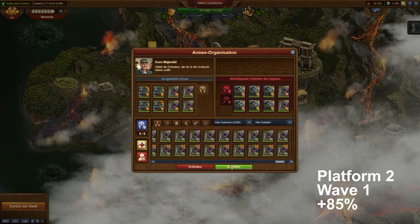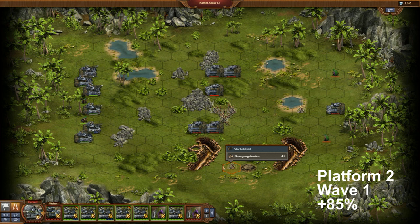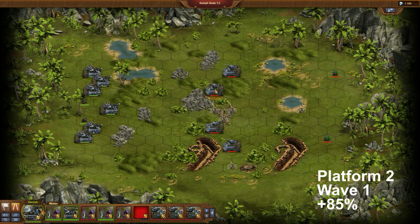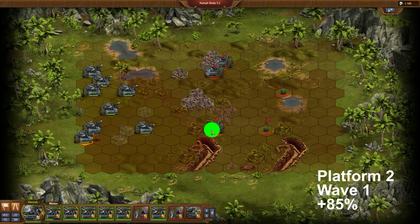At Platform 2 I optimize my team for Wave 1. Heavy units are excellent against fast units. It is my intention to bring a complete team to Wave 2. Indeed, the battle brings no surprises — in the end 2 units are a bit wounded but the team is still complete.